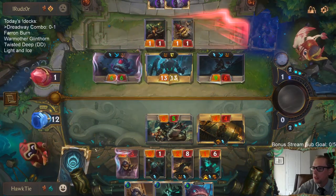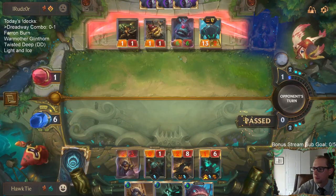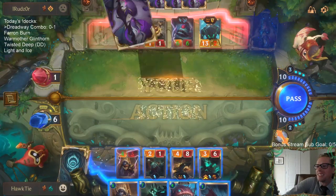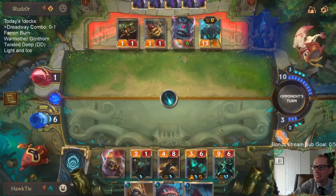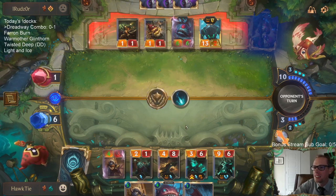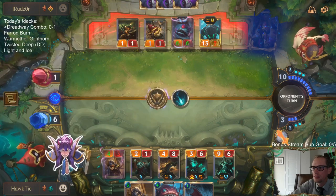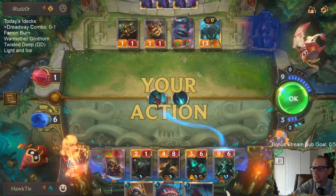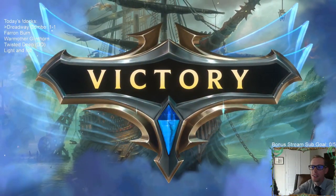These are fearsome — I can't block Abyssal Eye. This is the Ledros combo — the first time I've had Dreadway and played Ledros. This is literally the first time I've gotten the combo. And they're at 1, so it doesn't matter. The first time — put them down to 2. They can't have Atrocity; Atrocity's Shadow Isles and they're not Shadow Isles.